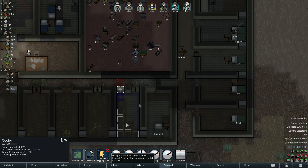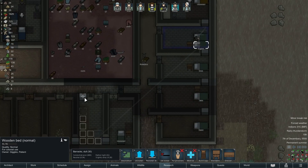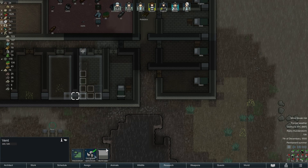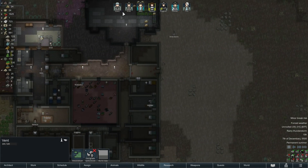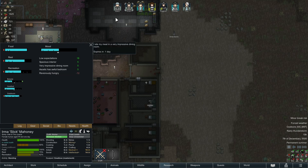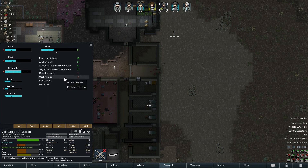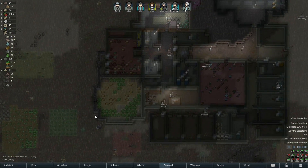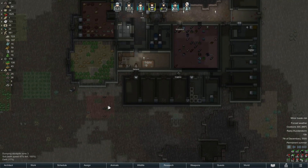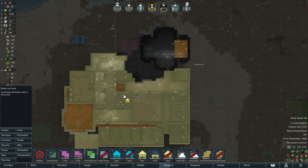I turned it off because nobody's bedroom is there. I'll move Giggles over to here and turn that on for now. I'm going to close those vents since there's nobody in here. About the soaking wet debuff — you can't do much about it, you can't clothe against soaking wet, but it wears off relatively quickly. I can put walkways or little roofs over places to help a bit.